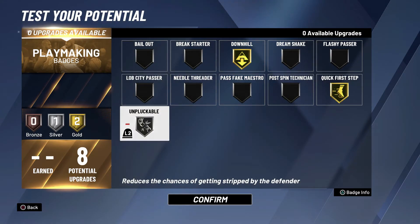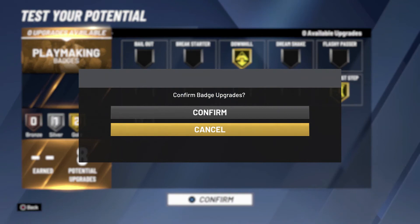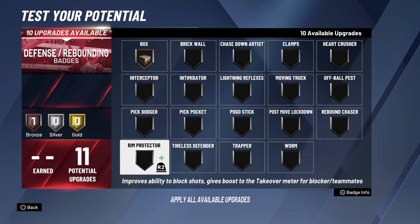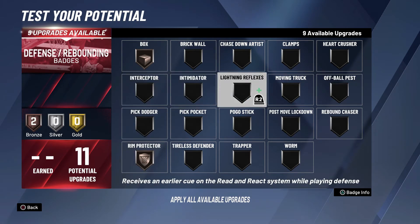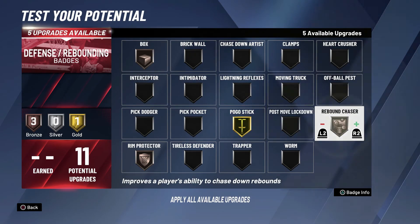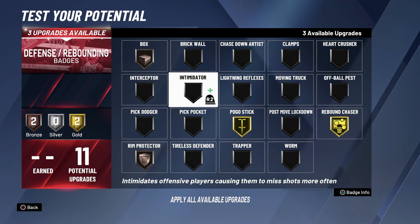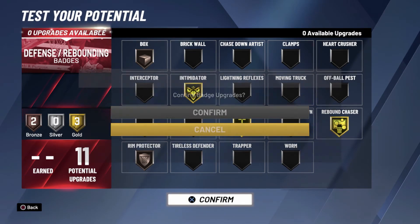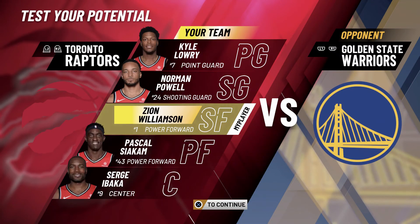You still get two more playmaking badges, so throw on Unpluckable on silver so you don't get stripped. For defense, Box on bronze is all you need, Rim Protector is all you need. Then put on Pogo Stick gold, Rebound Chaser gold, and you have enough for one more gold badge — obviously Intimidator, you have to put that on.